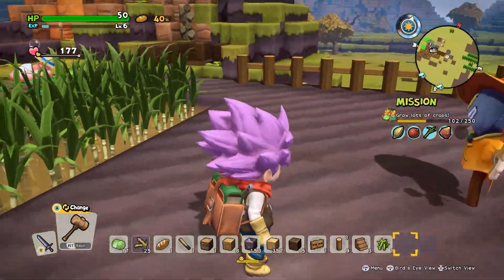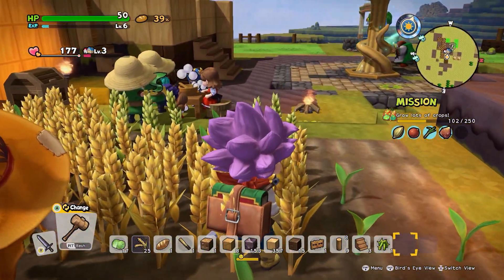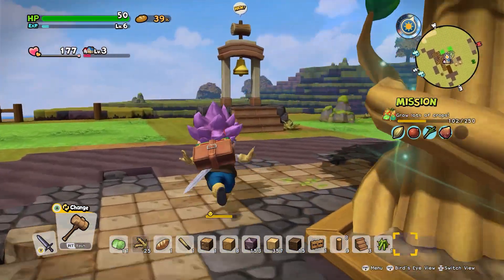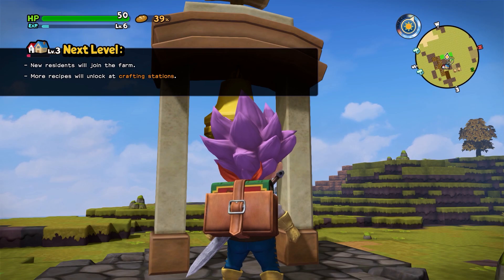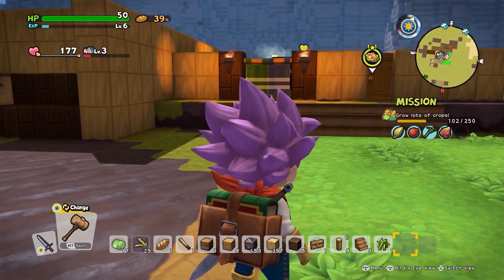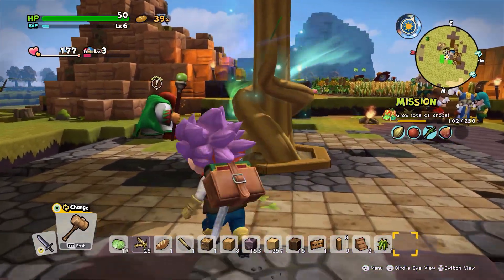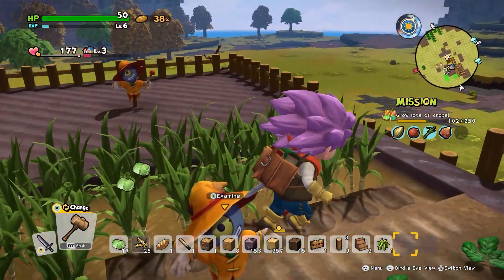We told them to get some stuff doing here. I don't know if the worm's gonna go and deal with that once the worm wakes up. New residents will join the farm at the next level and more recipes will unlock at the crafting station. Oh, they just wanted to tell me about it. This time I feel like I want to head out and go get some more seeds or something. Let's see if we can go do that.